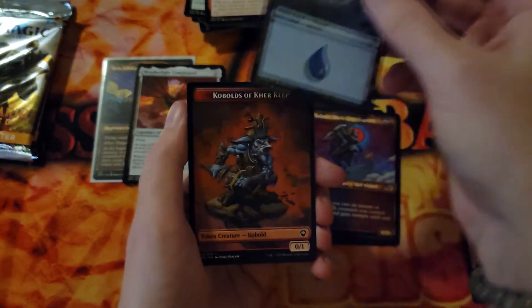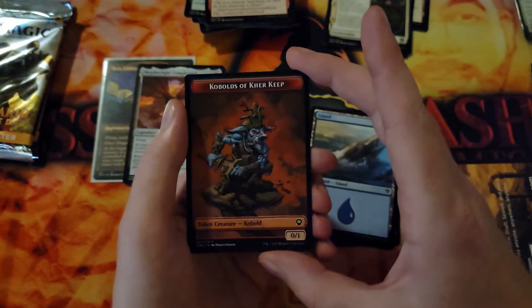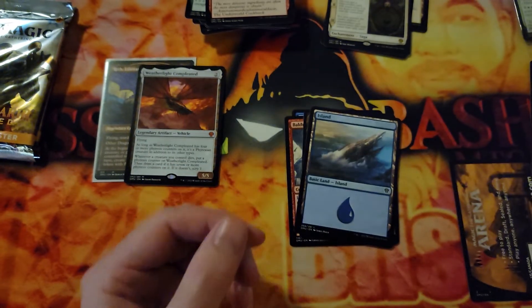We're going to sleeve that guy up. We've got ourselves an Island, and Kobolds of Care Keep — great token.